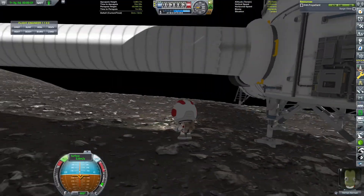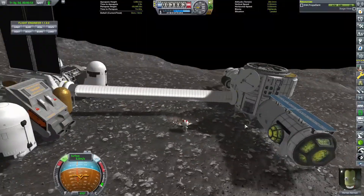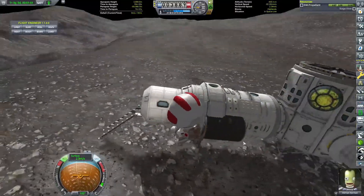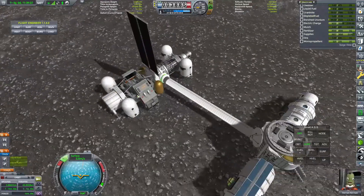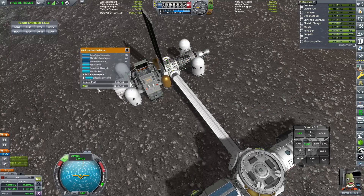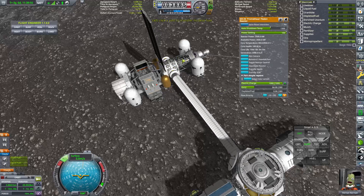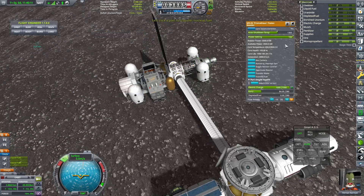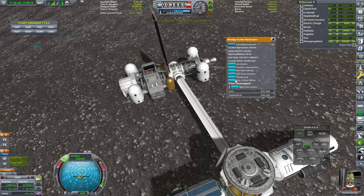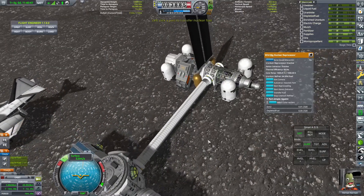Now that we've brought some crew down, we can attach the two parts together using the USI flexitubes. When I was designing this base on a live stream, I couldn't figure out why that wasn't working. Turns out you need KAS and KIS in order for that part to be functional, so I've since downloaded those two mods and added them to the save. I thought 1.12 kind of has those built in anyway, but turns out you actually do need those mods.